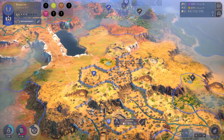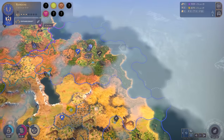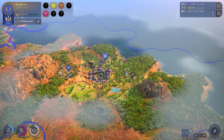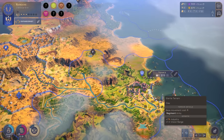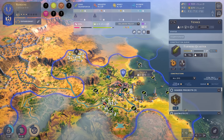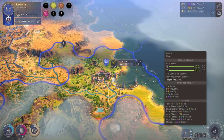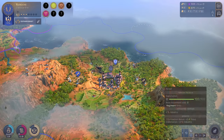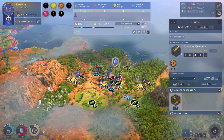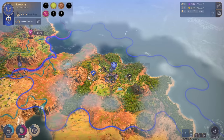Hello everybody and welcome back to Humankind. In the last episode we finished a bit more production in Capua with the coffee that gives a nice bonus to our empire. Another thing - some of you have been pointing out that Venice is a very modern name, so it's actually Venetia, the original Latin Italian name, to keep it more authentic. All the other names are authentic as well.